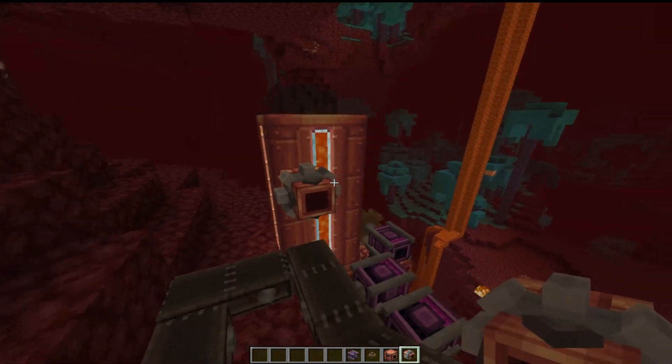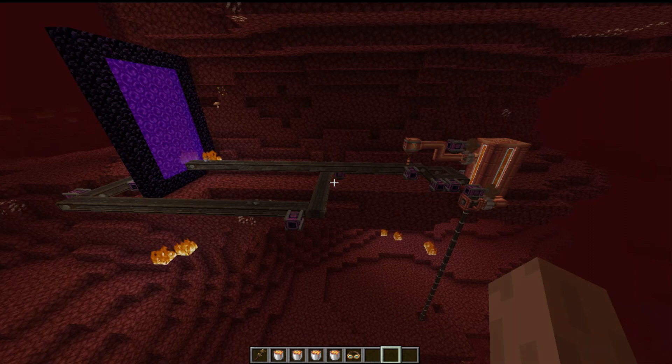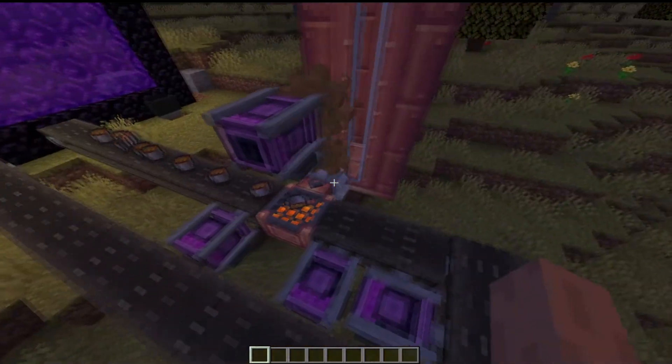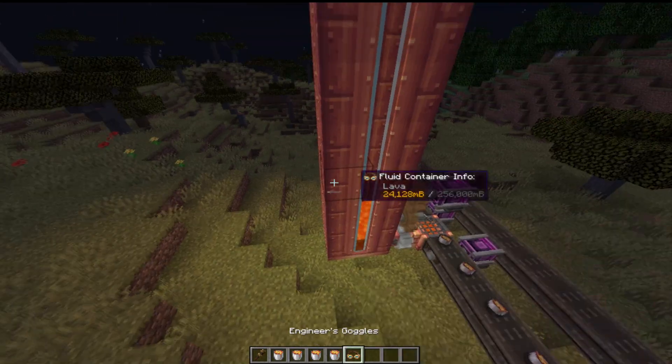Now place a pump on the tank in the nether, connect a spout, and finally throw some empty buckets on the belt with some interval. The whole build is complete. Go to the overworld and check if the tank is getting filled. If not, take a wrench and flip the pump's arrow. You have now successfully built a machine that gives unlimited lava.